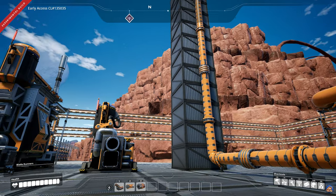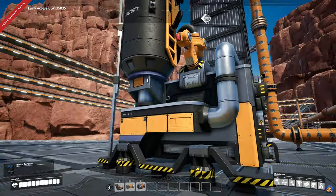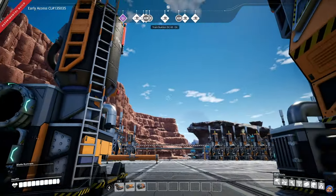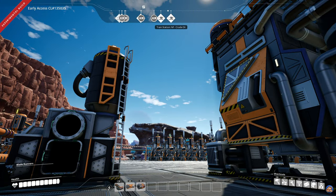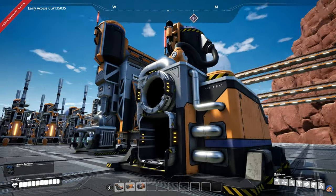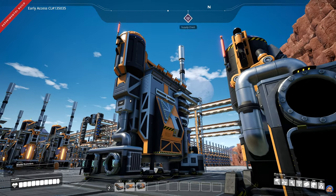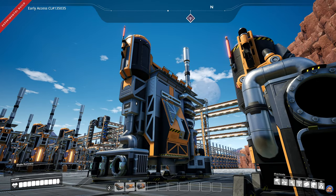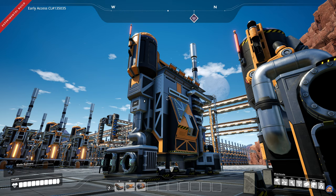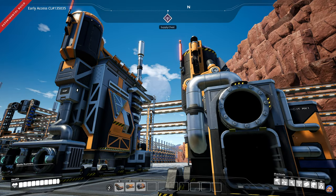The next item on the list is the packager building. This neat little building replaces the function that refineries used to have in regards to packaging and unpackaging your fluids. It saves a healthy amount of power per building, as a packager requires 10 megawatts of power compared to a refinery's requirement of 30 megawatts, and it also has the added benefit of taking up far less space compared to a refinery, as you can see.